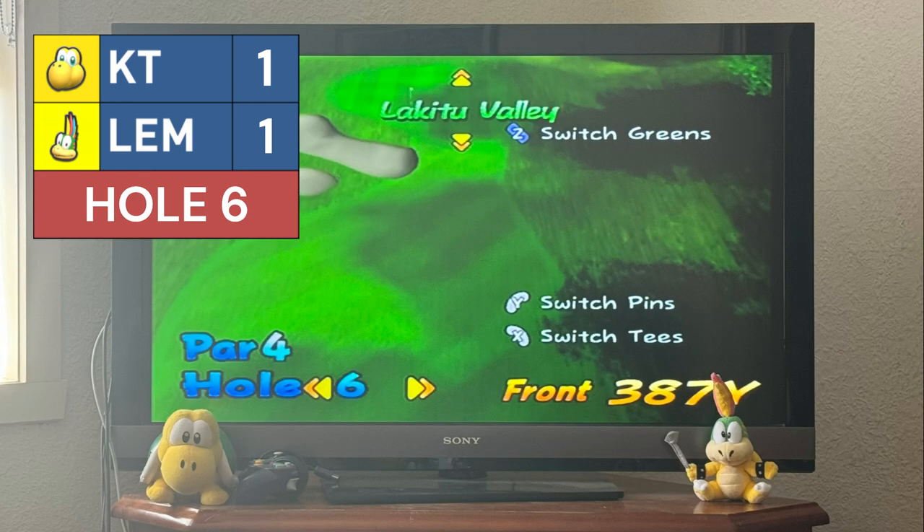Hole 6 — a 387-yard hole. Lemmy takes the first shot, hitting it about 250 yards. Koopa Troopa does very well to avoid the trees. On his second shot, Koopa Troopa dodges trees and hills to get it on the green. Lemmy hits beautifully, ending up six feet out; Koopa Troopa is nine feet out. Koopa Troopa's putt converts; Lemmy's shot is also good. Still one off.